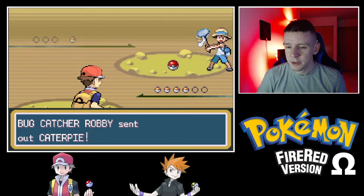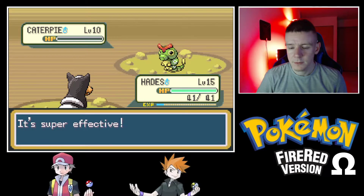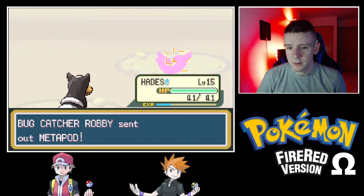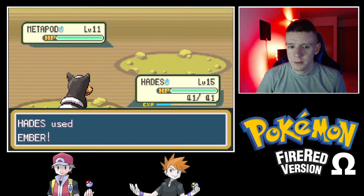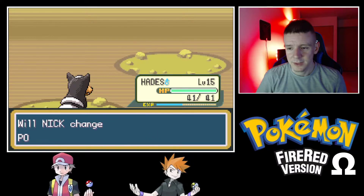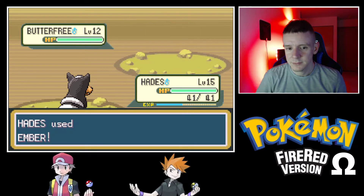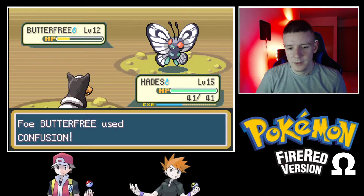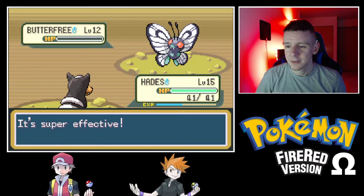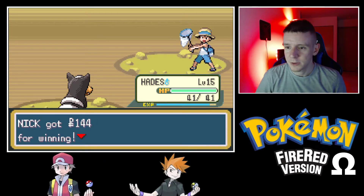Catcher Robbie has a Caterpie — she's about to get fried. Next is Metapod. I sense a trend. Any bets on encountering a Butterfree? There we go! Let me introduce you to the Dark type. Good puppy — well done.